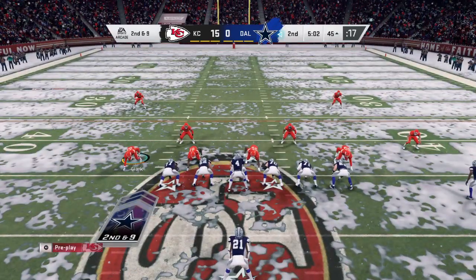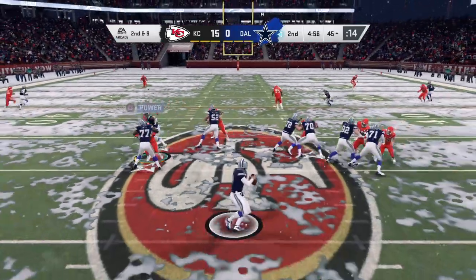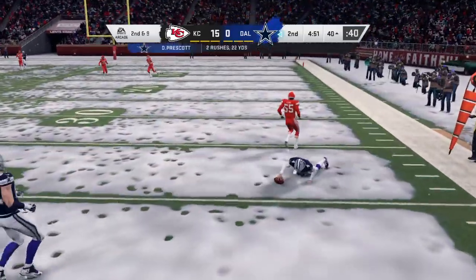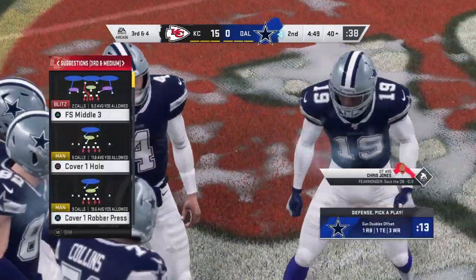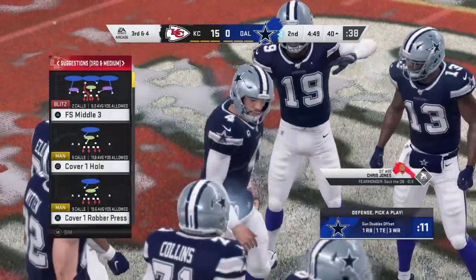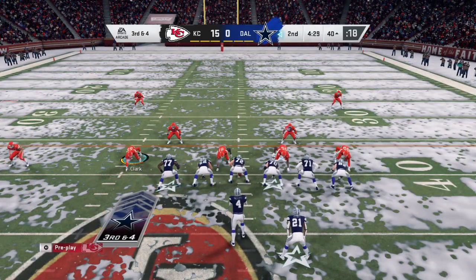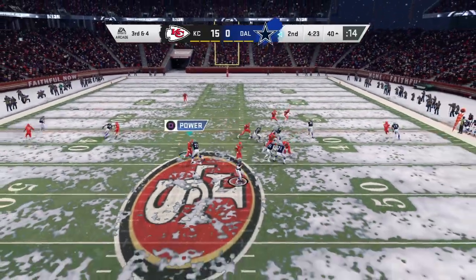Second and nine. They play fake to Elliott, now Prescott — he'll buy some time to the right and keep it, picking up five. But now they're looking at third down. They brought the blitz and I thought they were going to get to him, but instead he flipped it on its ear and ended up picking up positive yardage. He was dead to rights, but able to turn that into a positive gain.